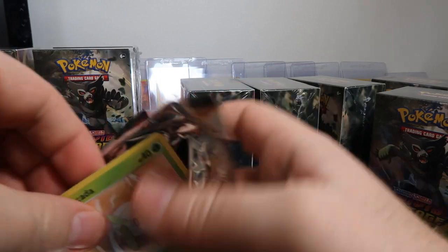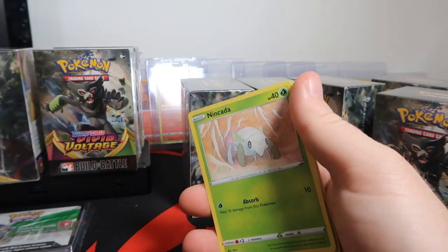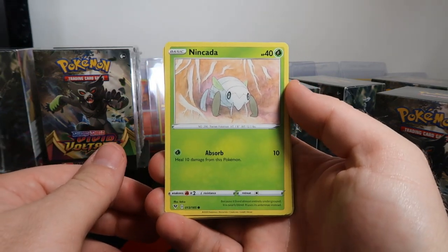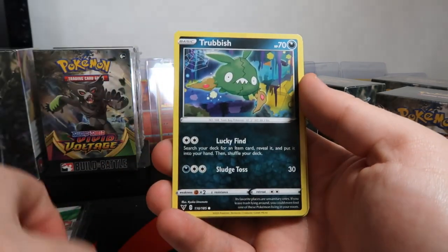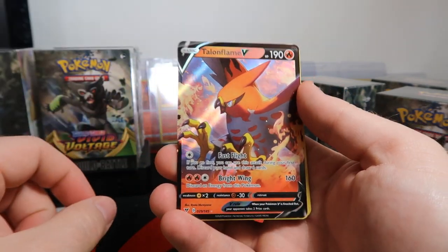We also have another video of Tor opening the three-pack blister promos, which is three packs, a promo, and a coin. That was a lit pull out of nine packs — you should definitely check that one out as well when you're finished watching this one. Pineco reverse and a Talonflame V.